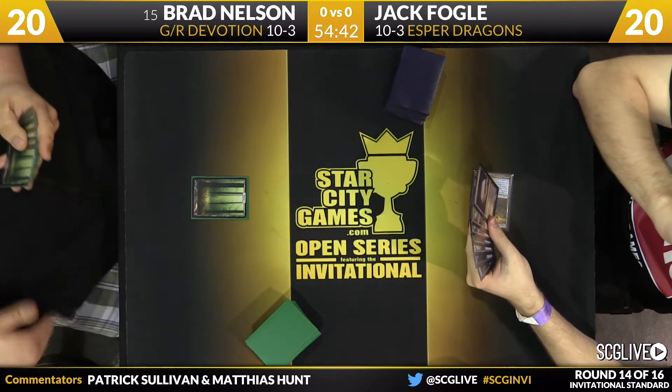Polukranos is the draw for Brad. Card in waiting is Dragonlord Atarka. Another Genesis Hydra from Brad — this one for five again. Can he hit Whisperwood? Yes, this time he can. It's a really important way of him getting to apply more pressure while not overextending into a sweeper. Dissolve hits the Genesis Hydra, but Genesis Hydra is probably the most important card in the matchup for Brad — pretty good against counterspells, pretty good against one-for-one removal. Atarka has top card again, and Courser puts Jack down to 17. Despite playing counterspells the last two turns, Jack has fallen very far behind because of these Hydras.